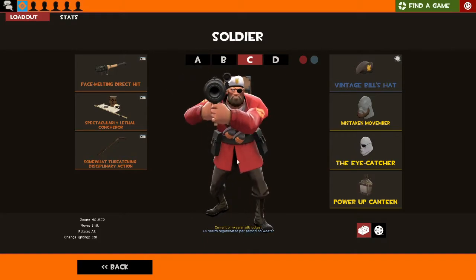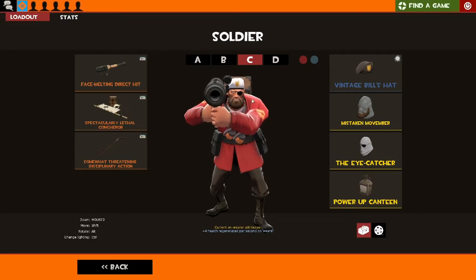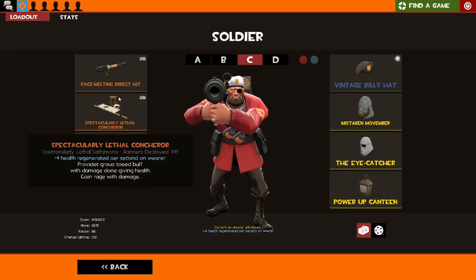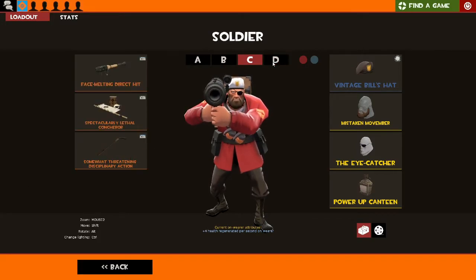My Direct Hit loadout — I thought this was a bit funny, just a tiny joke: having the Direct Hit which takes utmost accuracy, and having one less eye — specifically the eye you're most likely going to be aiming with. And the Concierge for team assist. I don't like using the Buff Banner with the Conch, and the Whip because it's probably the only useful melee.